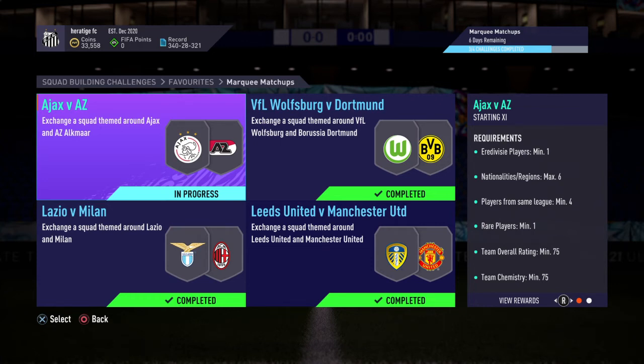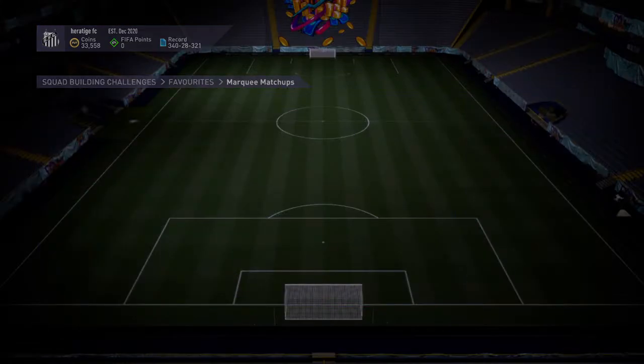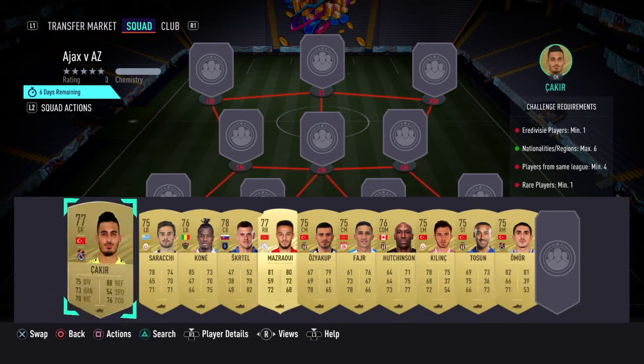Alright guys, so here we've got the final of the marquee matchups. We've got Ajax vs AZ, but you get a jumbo gold pack. It's very simple, it costs like 4-5k, as they're all kind of like min-priced cards. We went with the Turkish League here.